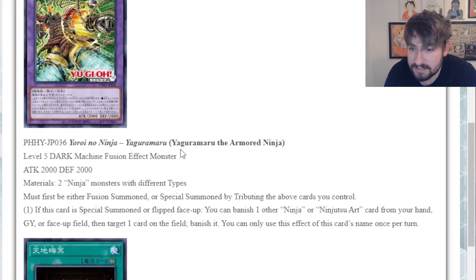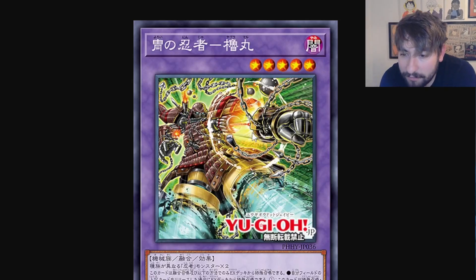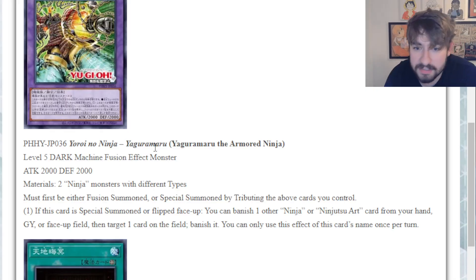Next up, Yaguramaru, the Armored Ninja. I can't even tell what's happening in this artwork, but he is crazy looking - he's got a Frankie from One Piece arm that shoots out, a bunch of bombs, weapons, chains, and what look like water cannon legs. This guy looks crazy. He's a level 5 dark machine.